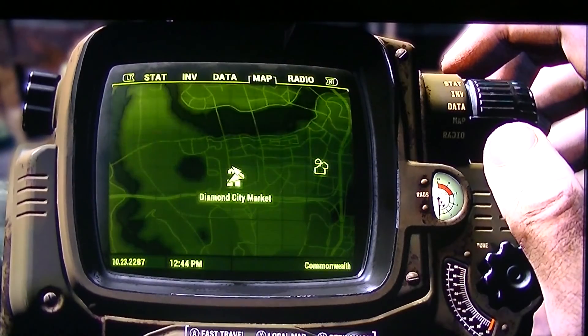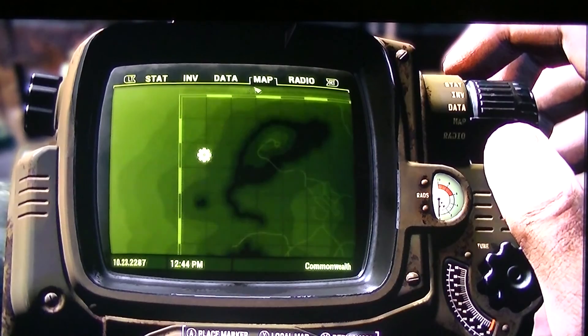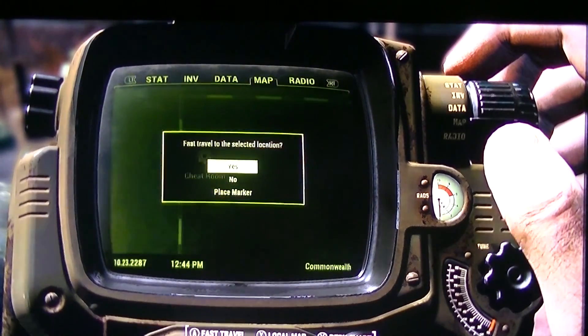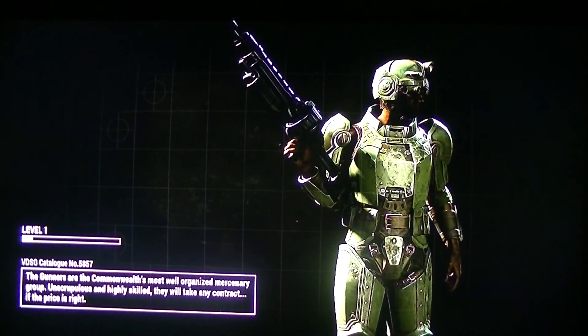As soon as you get into it, you can just go to the map. The cheat room is all the way up here next to where vault 111 would be. Just teleport up there. Then yeah, I just have to wait - there's so much stuff to this mod.